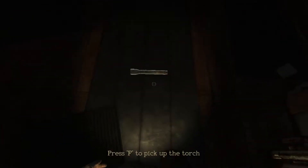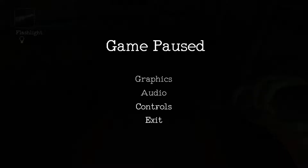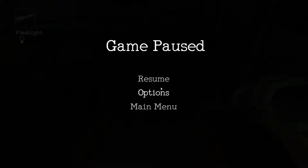So my initial goal with this game was to be the absolute best at it ever, and I just forgot — I need to change the controls. F is the interact button for some reason. I'm changing it to E. There we go. That's just better for me.